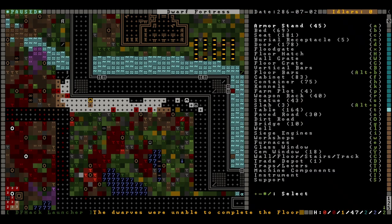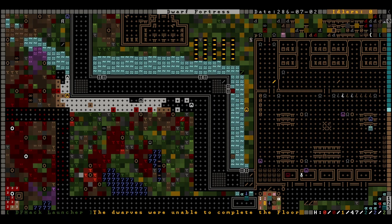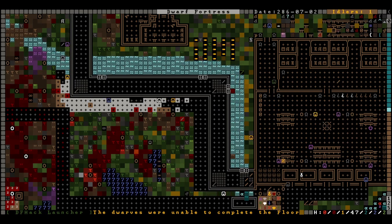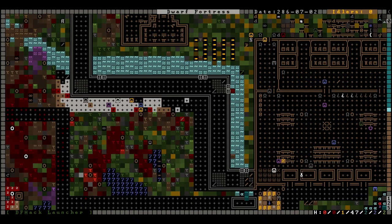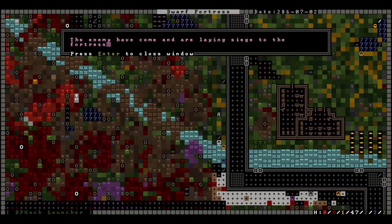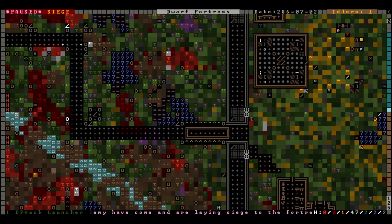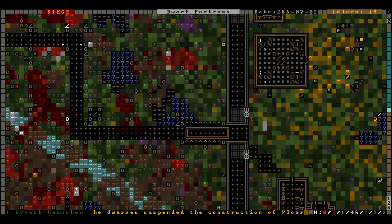There we go - I don't know why you would have been unable to complete that. This is going to look a little gnarly but it'll keep trees from growing up against the walls which should improve security. Oh hey there they are - see what I tell you! The enemy have come and are laying siege to the fortress. Bring everybody inside - hopefully there aren't that many of them, and hopefully they choose to wander into our cage traps.